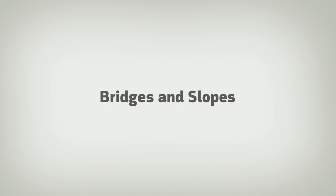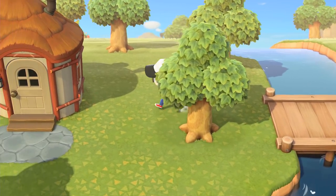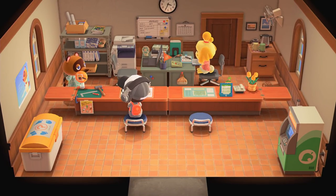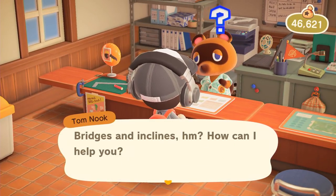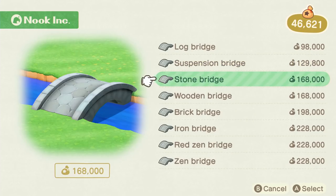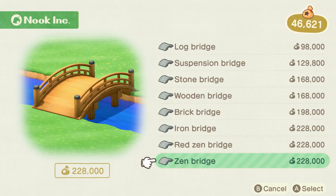Number six: bridges and slopes. If you're tired of constantly switching to your ladder or vaulting pole, you might be wondering when you can start building bridges and slopes. Tom Nook will help you build your first bridge after the first few days. However, you won't be able to start building slopes and bridges whenever you like until the residential services building is complete. When you've unlocked it, you can talk to Tom Nook about infrastructure, and he'll help you set up a bridge or a slope fund.